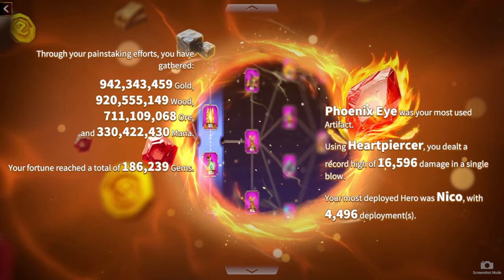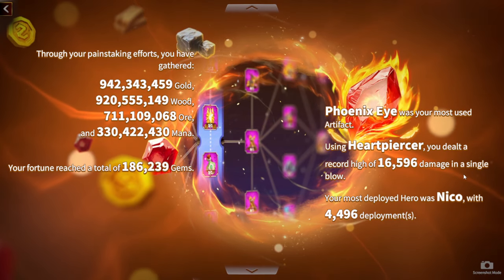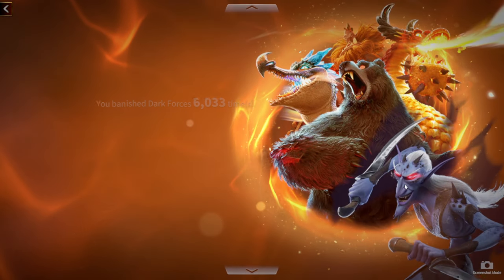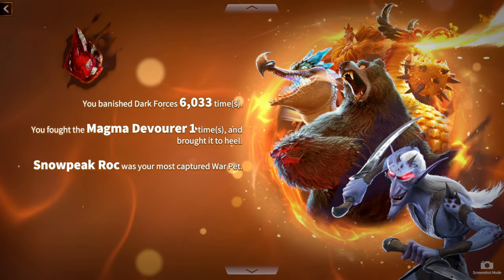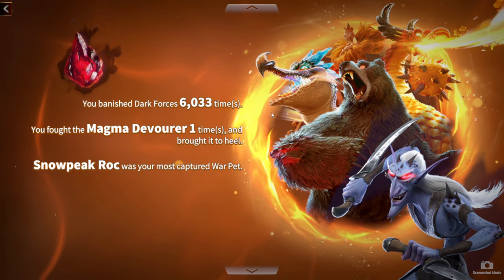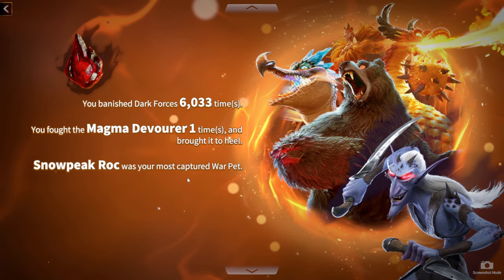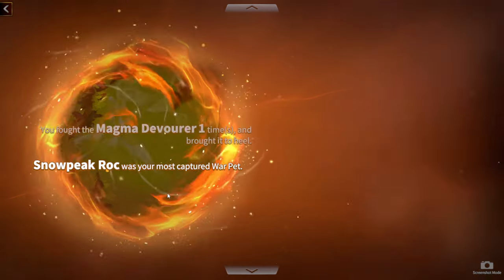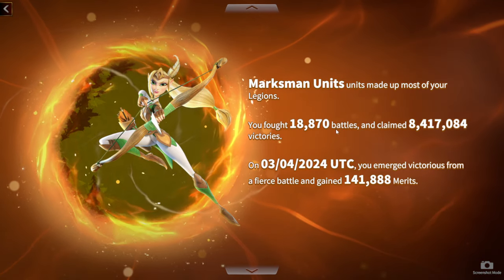Phoenix has been my most used artifact, simply because that's the only legendary artifact I have at level 2. Heart Piercer was my first ever artifact, which is why it appears here. My most used hero has been Niko. There's also a stage showing how much Magma I've dealt with — Snow Peak Rock was most captured, which is easy to understand as I'm a marksman player.